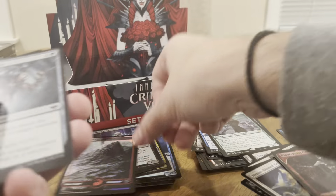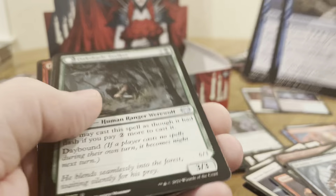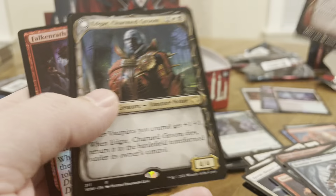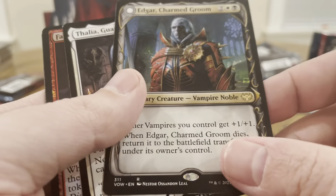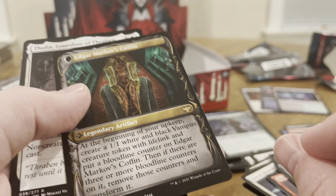The Triplets. Oh, look at that foil land. Uncommon, uncommon. Oh, our rare — Edgar Charmed Groom in its alternate art. Oh yeah! And he transforms into Edgar Markov's Coffin.